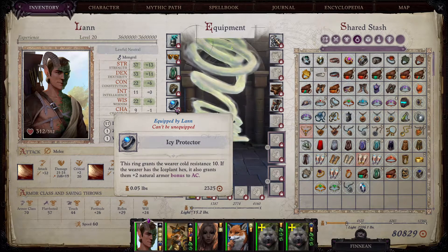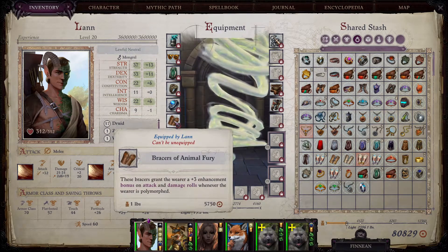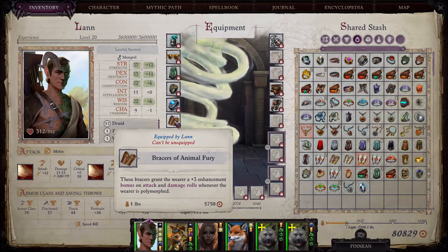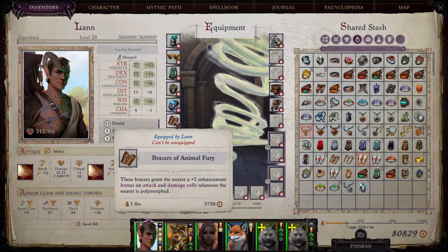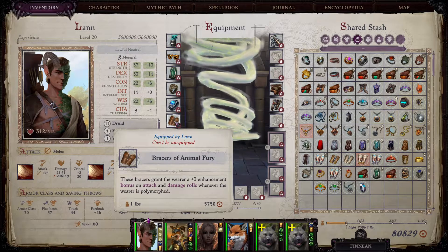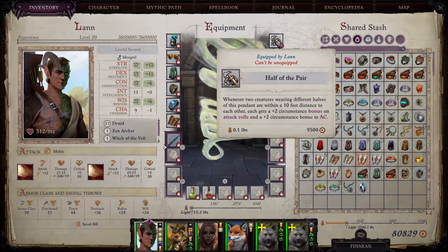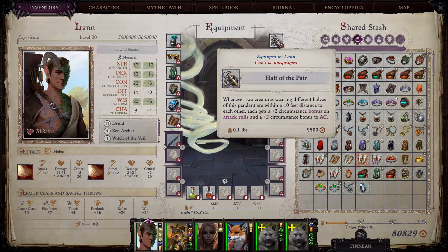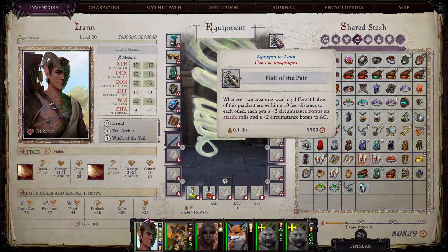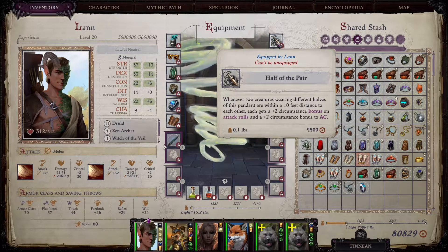We already mentioned All-Round Defense, which you acquire from Illusionira in the arena — it gives plus two bonus to your Back to Back feat. We also mentioned Icy Protector, which doubles your ice plant hex bonus, acquired in the inn in act one from one of the merchants. We have Bracers of Animal Fury, useful especially early in the game — acquired in Drezen from one of the merchants. They give plus three bonus on attack and damage rolls whenever you are polymorphed, which is very useful at the beginning before you have high-level greater magic fang. You also have Half of a Pair, which gives plus two circumstance bonus on attack rolls and AC if another character has the other half — acquired from the cleric in Drezen in front of the church, with the other half from the dragon in Greybor's questline.